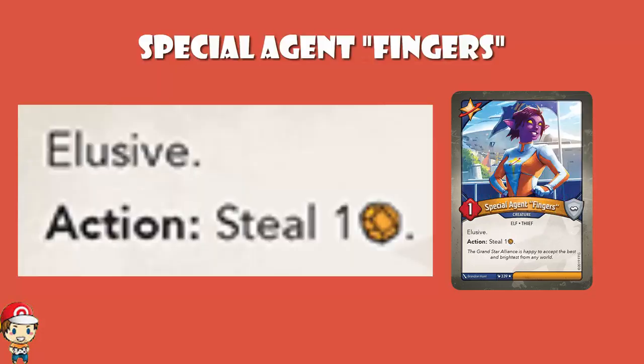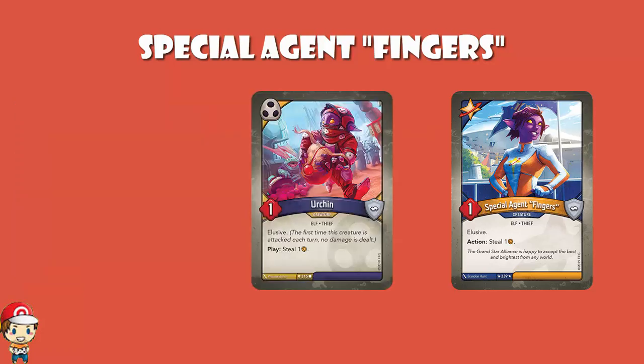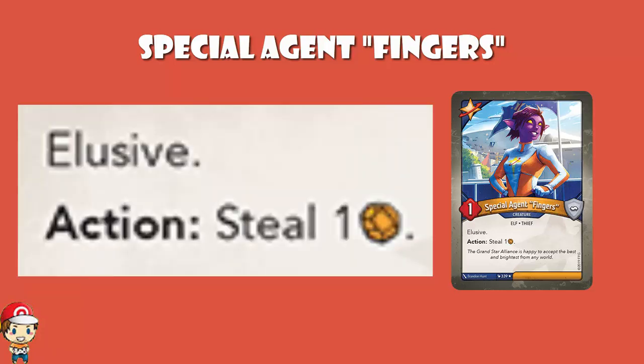Special Agent Fingers — 1 power, 0 armor. Crikey, that's weak. But you can see it's clearly kind of a shadows creature that defected to the Star Alliance. Gone elusive, which is good. And it's got an action: steal an amber. It is literally a shadow — it's even an elfie, for goodness sake. It is a shadows creature that joined the Grand Star Alliance, and it's exactly what you might expect. It's basically urchin — well, not quite urchin. It's a 1 power creature that steals amber. The thing is, urchin does it when you play it; this is as an action. And frankly, even with elusive you're a 1 power creature — it ain't always going to work.